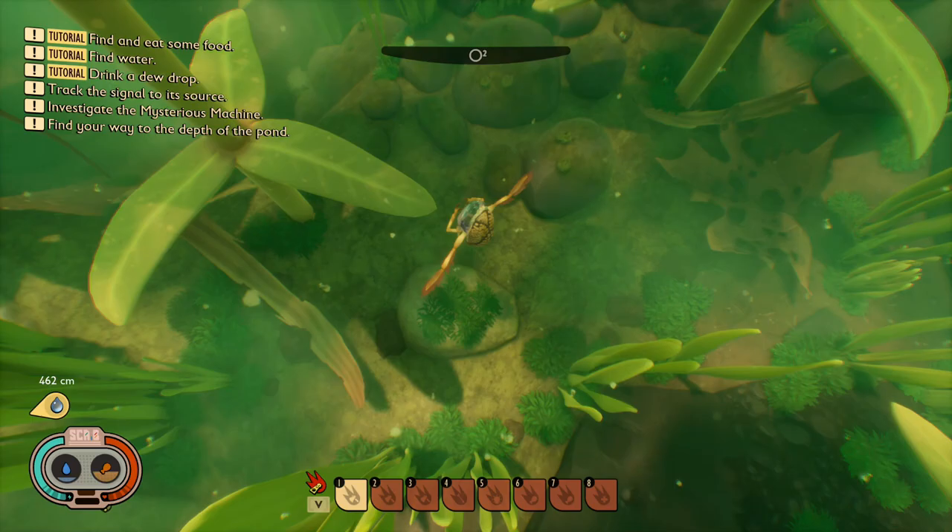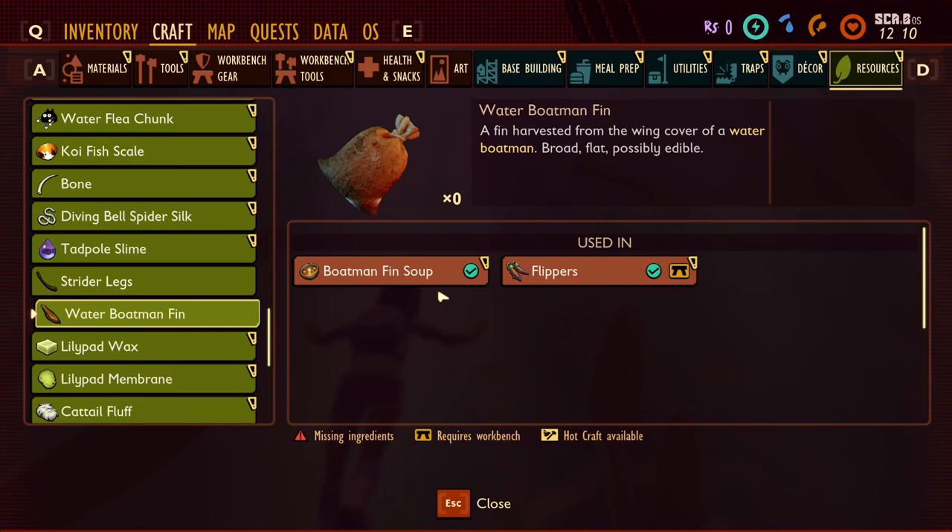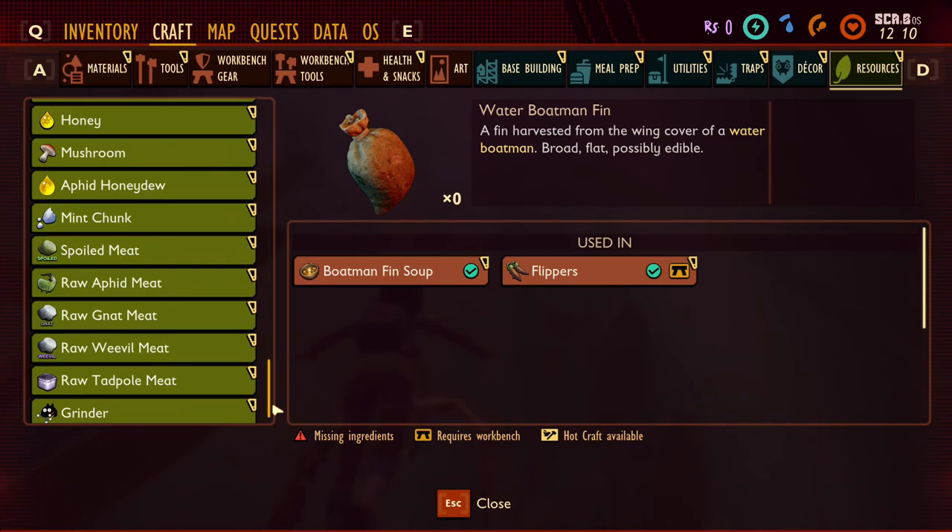Up next we have the water boatman, a new water creature in the game. Currently it just swims up and down in a straight line and seems to be a passive creature. Bear in mind that all creatures shown today are subject to change before final release. The water boatman will drop its fins, which will be used to make a soup — a new food item — and to make flippers, allowing the player to swim faster underwater.